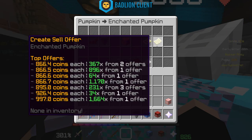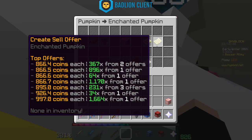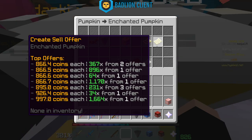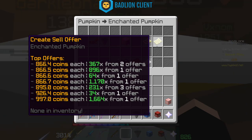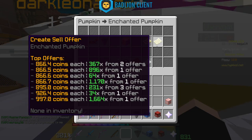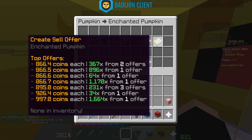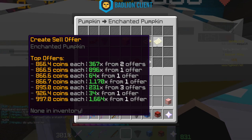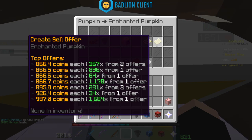The sell offer works the opposite way — people are offering to sell enchanted pumpkins, and the price goes up instead of down. The person willing to sell for the cheapest price gets bumped to the top. So if I wanted to show up on top, I'd have to beat the current top offer of 866 coins per enchanted pumpkin — for example, by listing mine at 865.9 coins, which is 0.1 coins less per pumpkin.